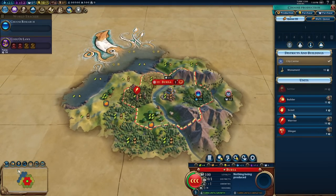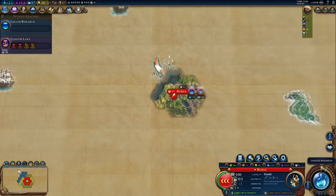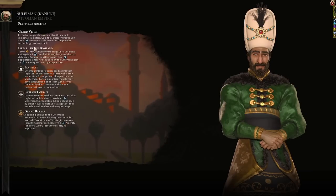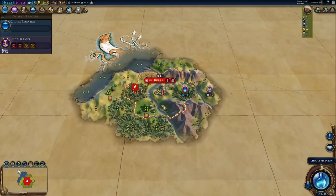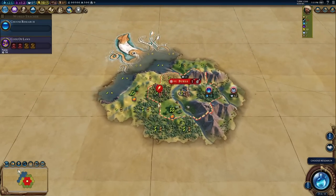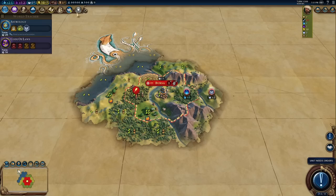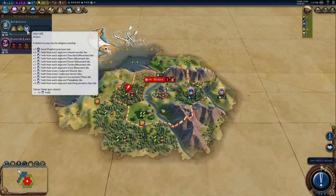I've set a couple of civs to guarantee they spawn in - I've guaranteed that Byzantium will spawn, because after all our bombards gained their notoriety by shooting down the great walls of Constantinople, so we've got to do a very similar thing. Dido is definitely on the map as well - I wanted to make sure we had at least a north African interest to fight. It's a 24-player game so there's going to be a lot of pressure on prophets, so we have to go Astrology as quickly as we can.